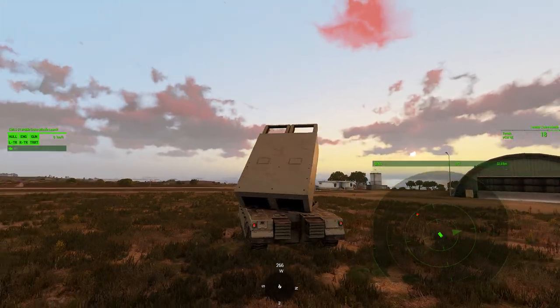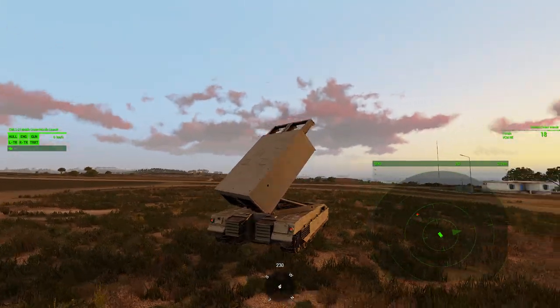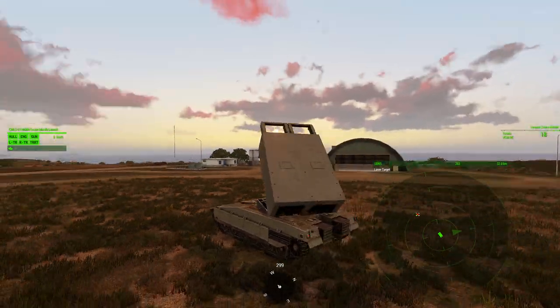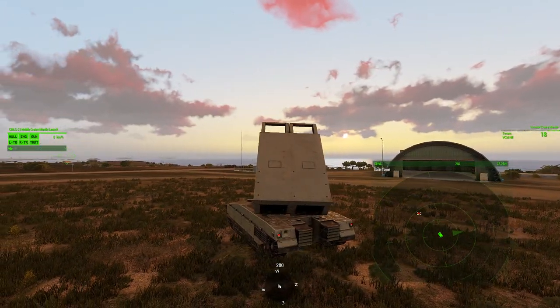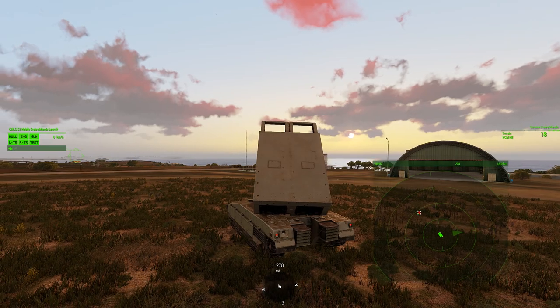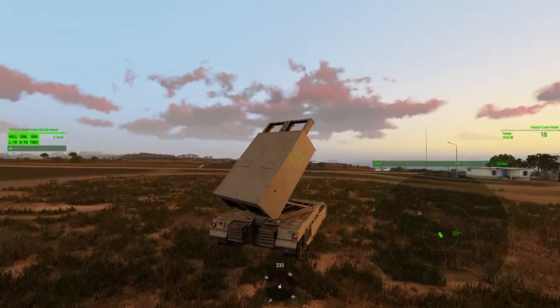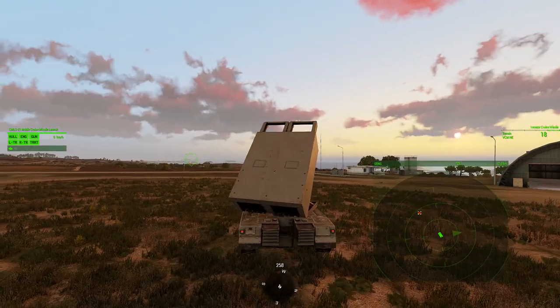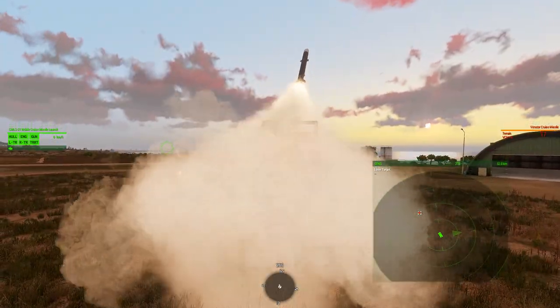You can see on the bottom right of my screen I've got my sensor array up, and there's a red mark on there. Go ahead and target that using my select next target button — whatever key that is. You can be pointing towards it, then Alt Tab or T, whatever your lock-on key is. Once you've got your lock-on, fire away.